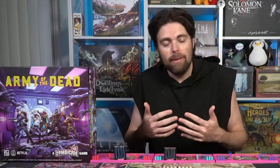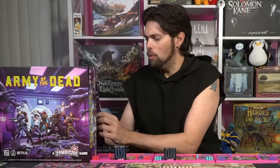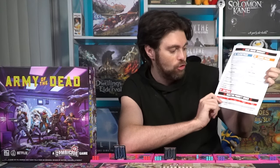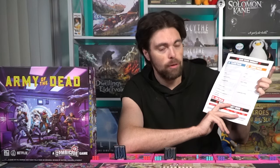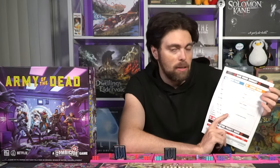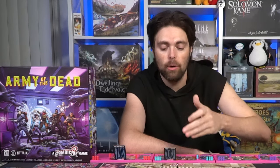Everybody will use three actions per character until all characters have used all of their actions. Once all characters have acted, you go ahead and enter the zombie phase. During the zombie phase you activate zombies — zombies have a number of actions based on their type. Right here on the back of this booklet it tells you the targeting priority order, the types of zombies — shamblers, alphas, and abominations — the number of actions for each, the damage required to kill them, and the adrenaline you gain when you defeat them. Each zombie gets one or two activations to either move or attack.